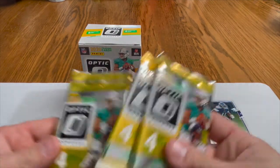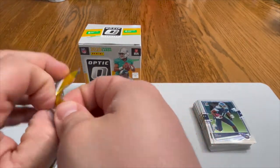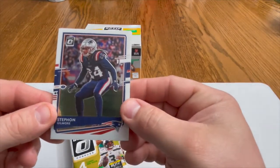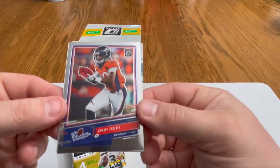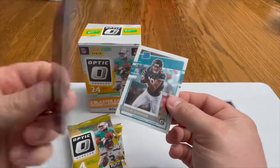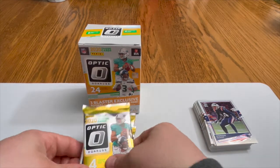All right, let's keep going. Second blaster pack: we got a Stephon Gilmore, Baker Mayfield — that goes right to my boy Joe — we got a Jerry Jeudy, rookies looking clean. That might be an insert as well, that thing looks nice. Then we got a Colin Johnson rated rookie. Not bad, not bad.